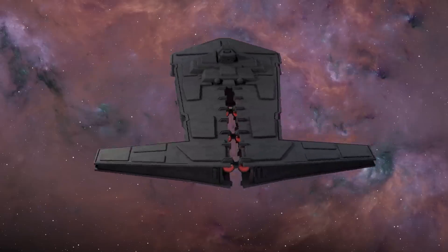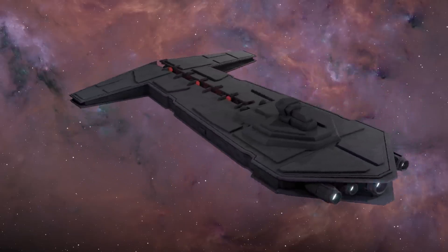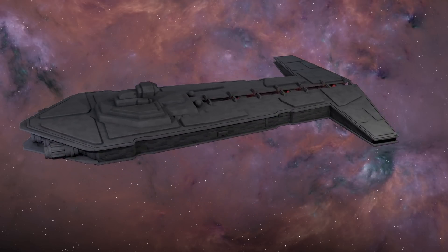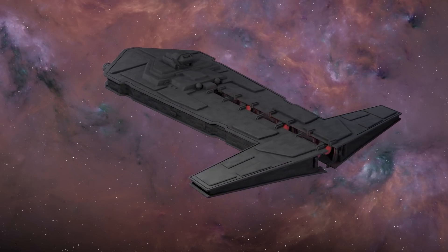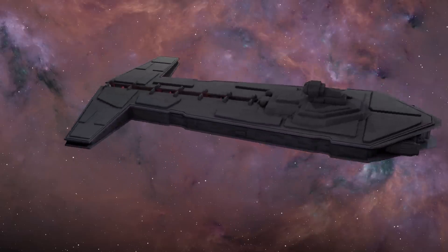Let's talk the Onager. At just under 1,300 meters, the Onager was shorter than an Imperial Star Destroyer and much less massive. It was also designed for a completely different purpose and would not survive long in close quarters capital ship engagements.